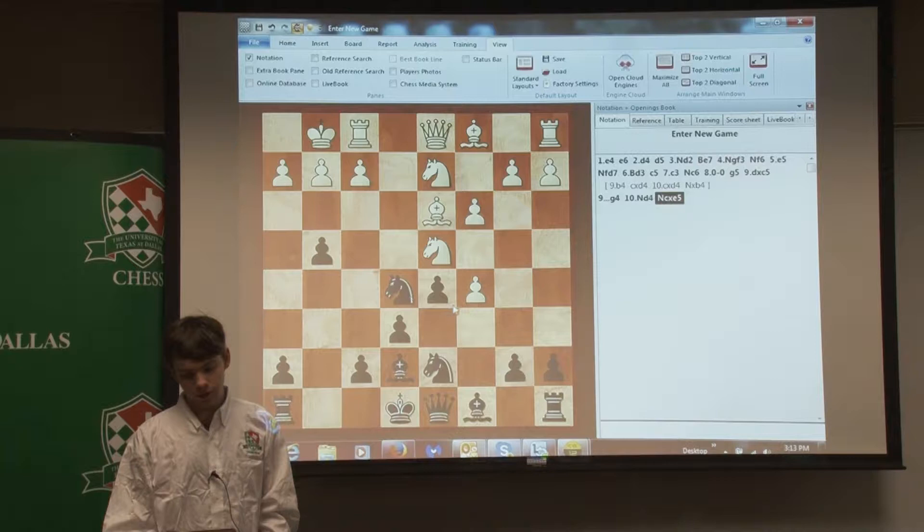So I guess there are some different options here, like Bb5, Nb3, or Bb2, but he played Bc2. So now Black's got an extra pawn, but a pretty shaky position.